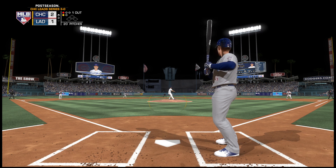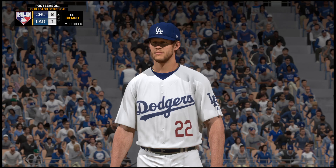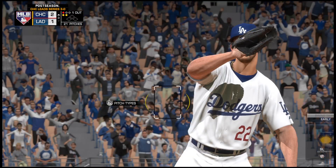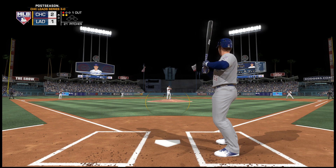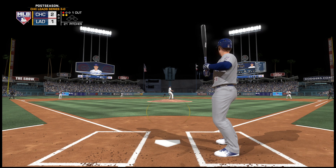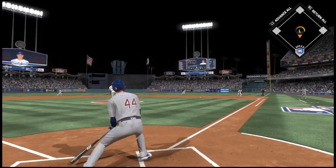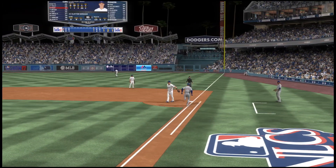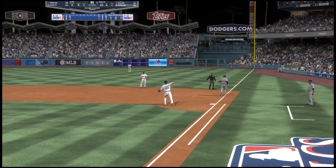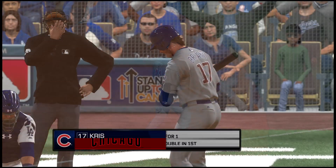Kershaw now on one and one. Gets him to swing at a pitch down and out of the zone — one and two. Well now it's a 1-2 count — he's throwing the same pitch three times in a row, got ahead with it. Let's see if he puts him away with it. Throw on to first will take care of him, and Kershaw is in control — two away.